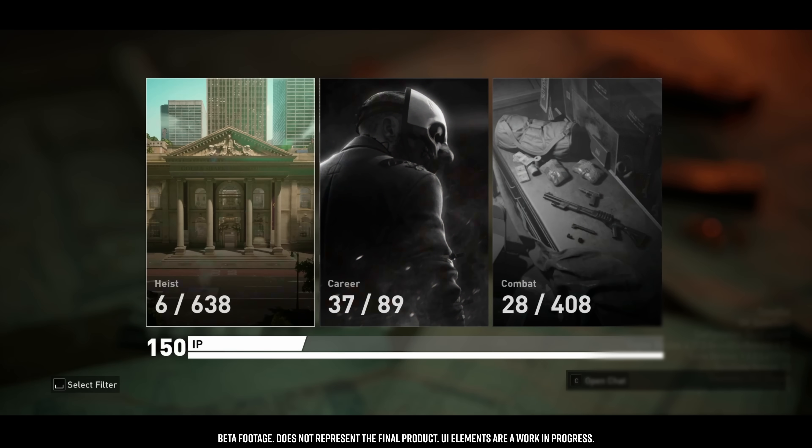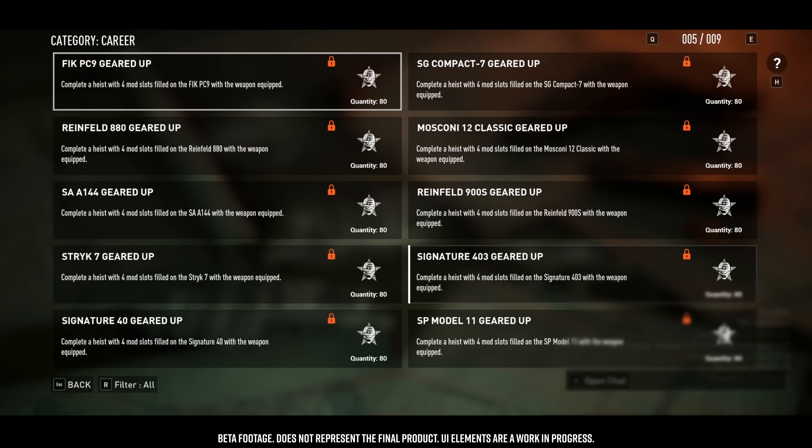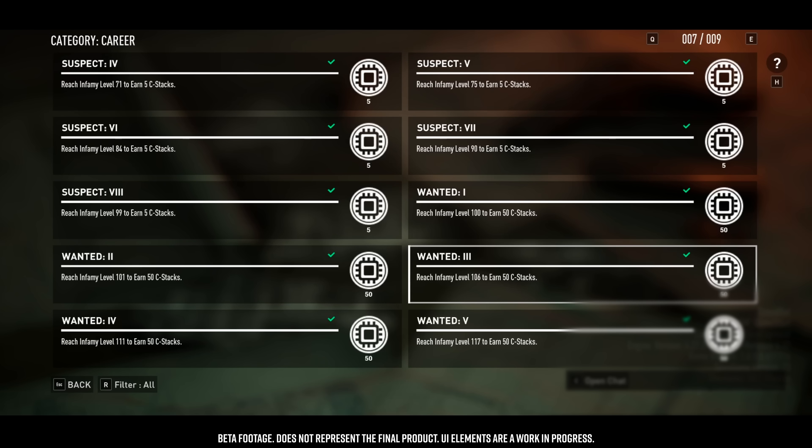We have a challenge book you can browse, broken up into categories you can filter by — challenges in progress, completed, or locked. We plan post-launch to improve the flow, feedback, and information players feel is missing. The idea is that we're not restricting players into doing specific challenges — we want to say go play the game, enjoy it, and you will experience progression. You'll always be doing something and progressing toward something, and later you can focus on specific things that will test your skill level.